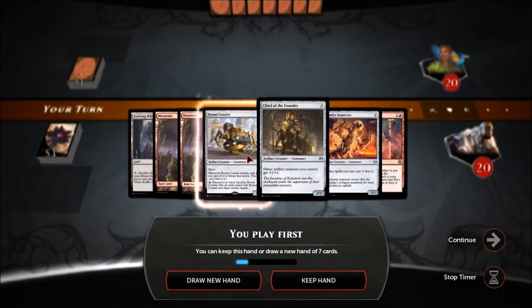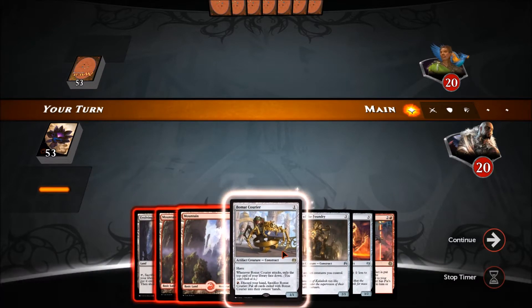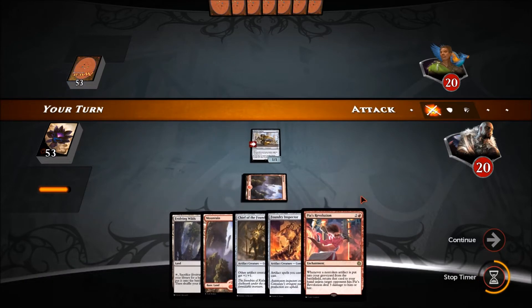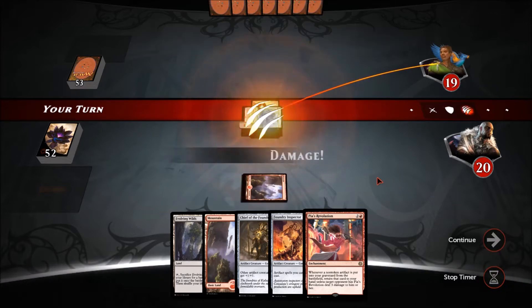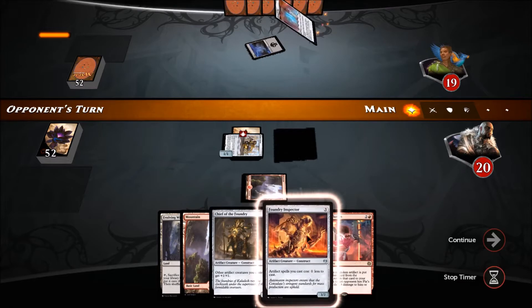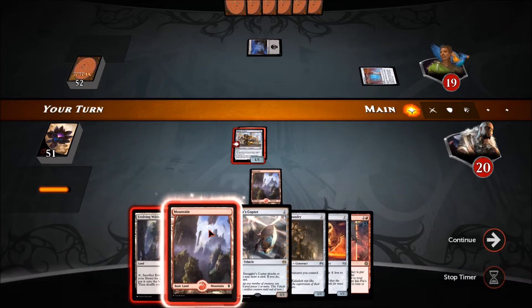Game 4 — we get to start with three lands. Could be interesting — we'll keep this hand. I really want a turn-one Bomat Courier. Turn one Bomat Courier, turn two Evolving Wilds — we don't have a turn-two play so that's fine. Attack for one, probably turn two Evolving Wilds, turn three maybe Chief of the Foundry.